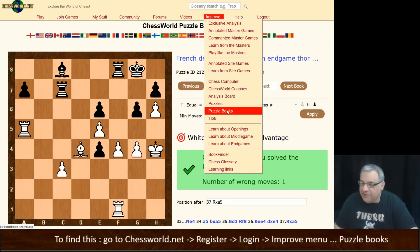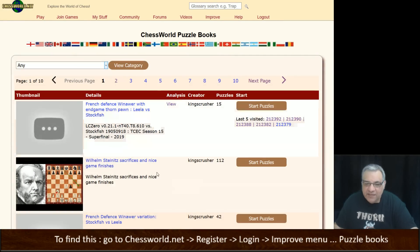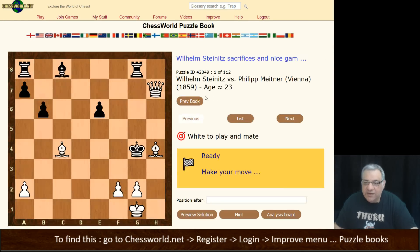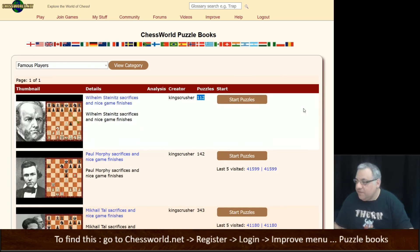By the way, talking of Steinitz — there's actually a new key in the famous players section. You can see Steinitz is the latest entry, with 112 puzzles to check out throughout Steinitz's career. He was the first world chess champion and raved about how the king is a fighting piece — one of his famous quotations. Thanks very much.